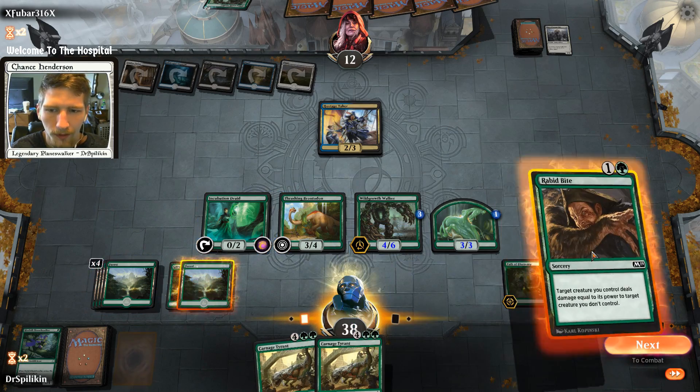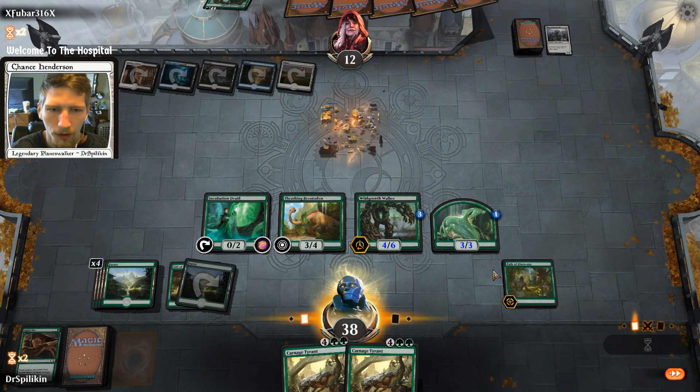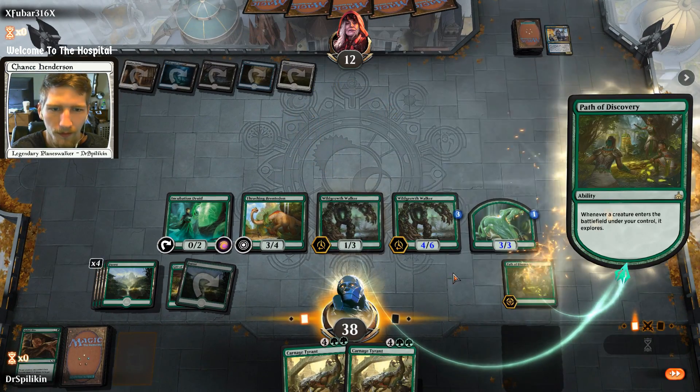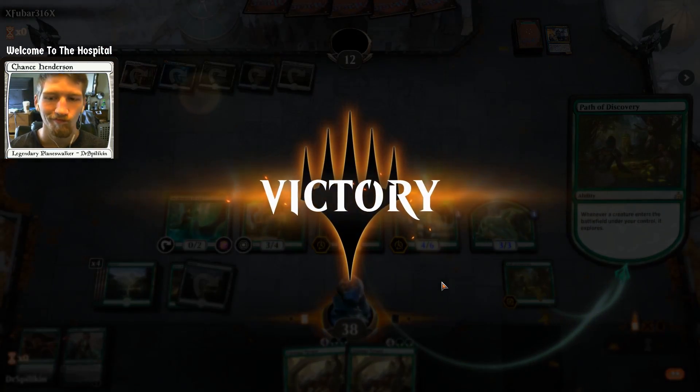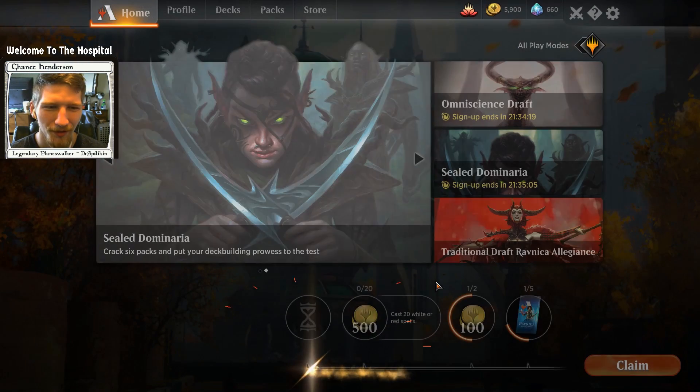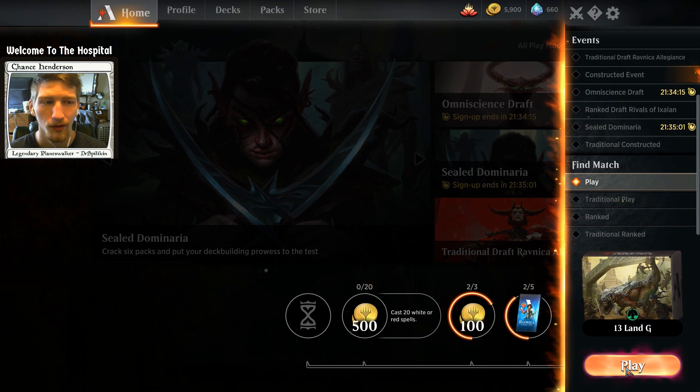There's a Rabid Bite — unfortunately for him, I'm going to take that Walker right back, and it's going to re-explore. Our opponent scoops. So, 13-land mono green doing what the rest of the 13-land decks did: sweeping up a game fairly quickly. We're going to hop into game 2 and see how it does.